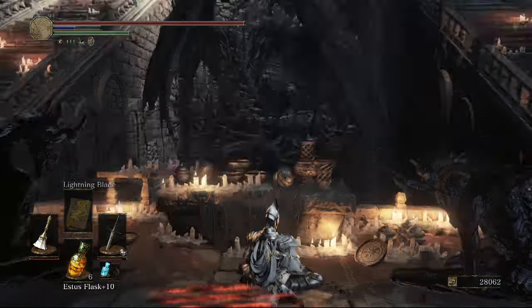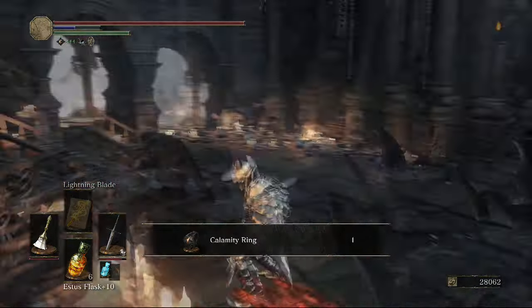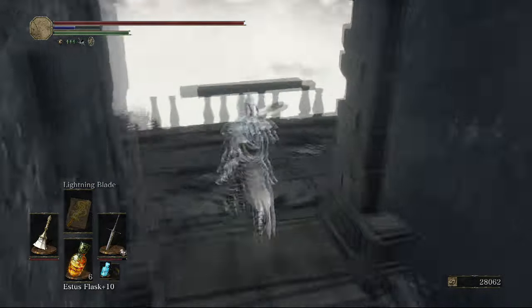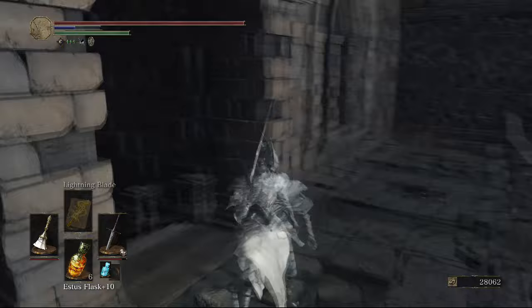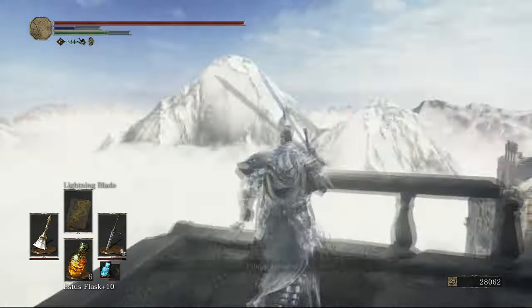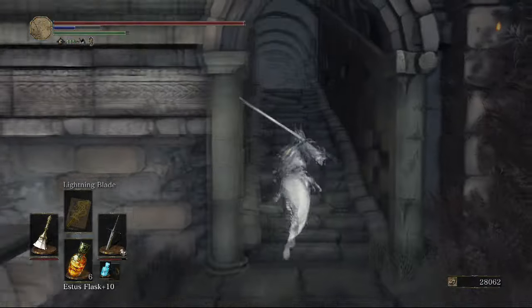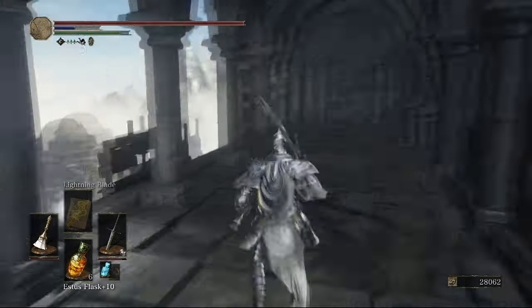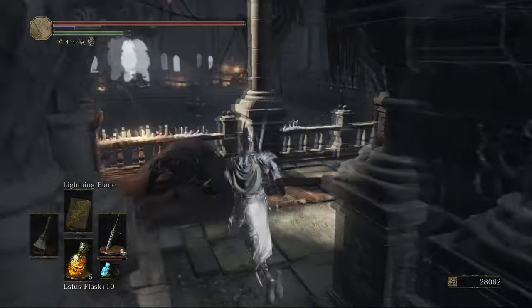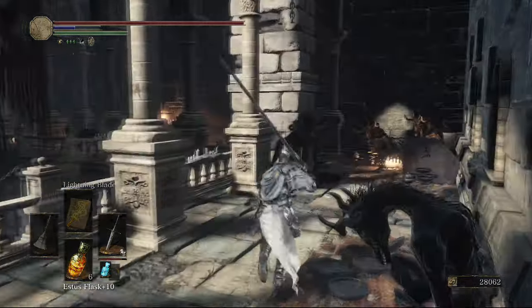I believe the first NPC you kill always gives you the drakesblood sword - somebody may need to confirm that. As you can see, I just did the dragon gesture at the shrine there and got the calamity ring, which is a challenge ring since it makes you take double damage. Coming up this path directly behind that altar with the calamity ring, we're going to continue on.